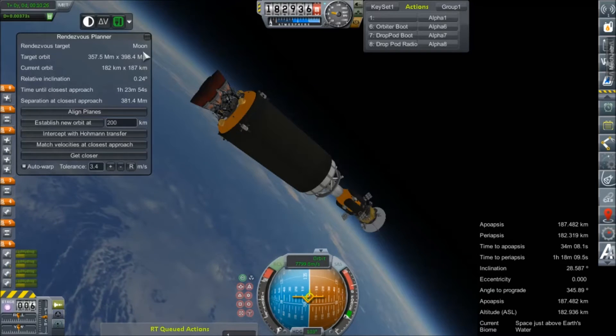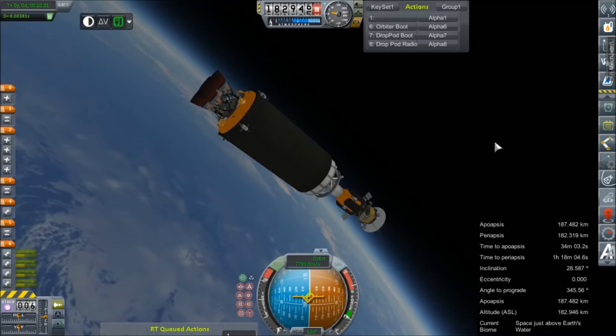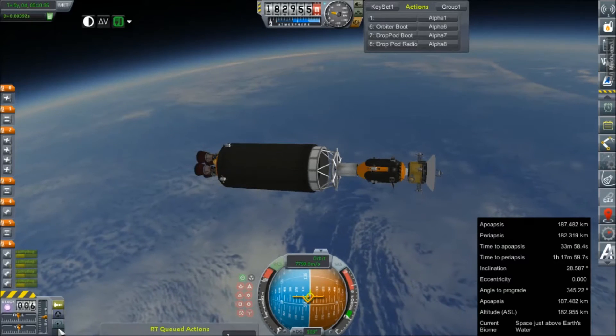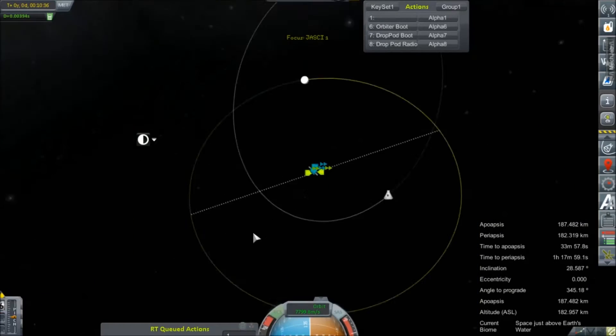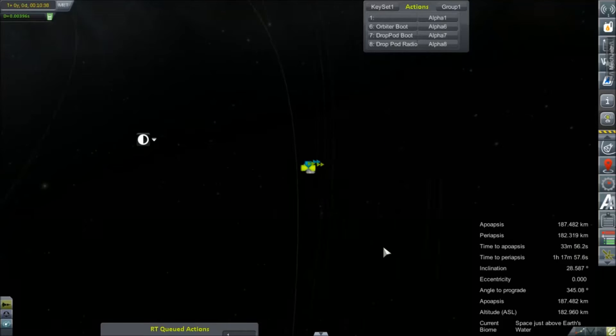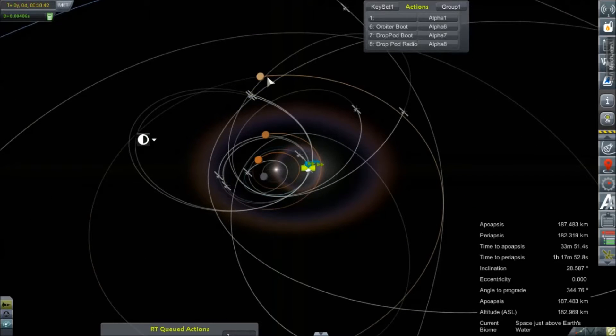Relative inclination to the moon: 0.24. Also not bad. So we're going to bring up MechJeb and start to plot our course out for the moon. We have 2,672 left in our upper stage — not bad, really. Our transfer stage is pretty heavy, but the probe itself is pretty light. You can see all of our junk here in orbit: Kentucky Kev and Goer 3 on their way to Jupiter, Goer 1 failing to go anywhere.